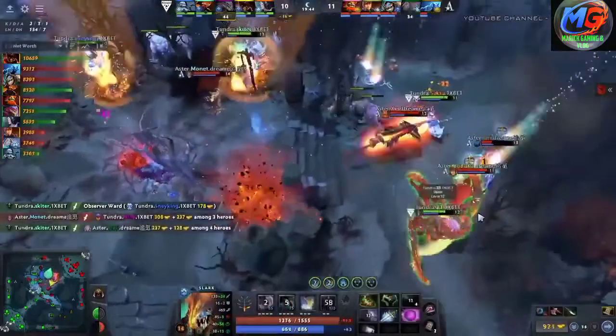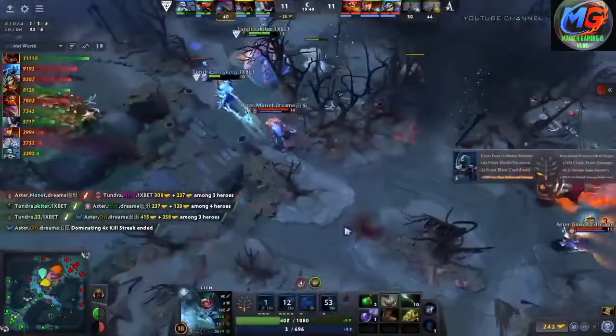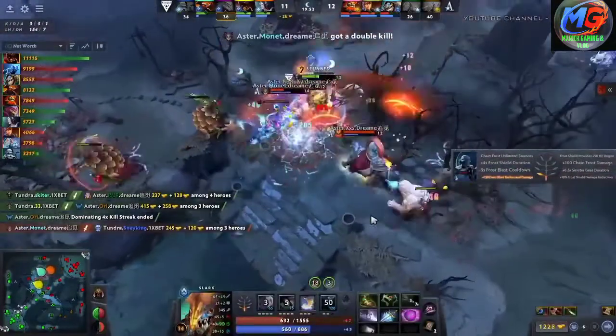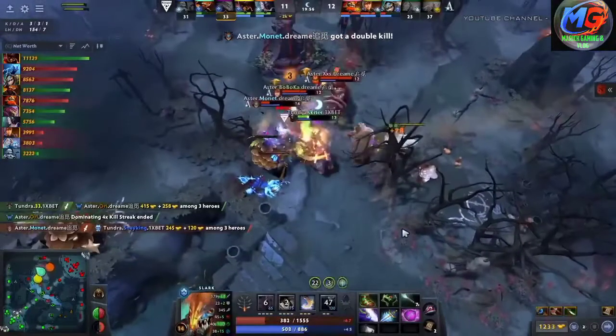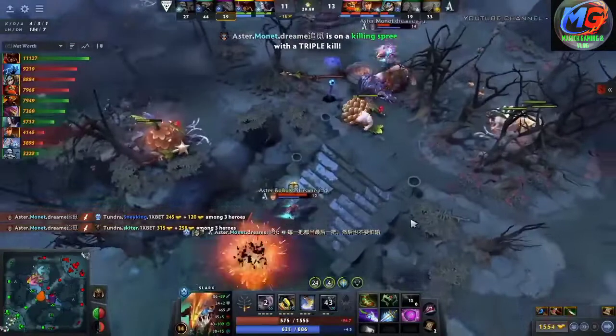It hurts Nine badly. Now Mone is ready to turn up — jumps in with a bounce and takes down Nine. XXS pushes Saxa off to the side and finally Ori goes down. But Mone is still looking pretty strong. He's ready to chase over towards the Lich — takes out another. Now it's Skeeter who's surrounded by Aster. It's going to be a triple kill for Mone.